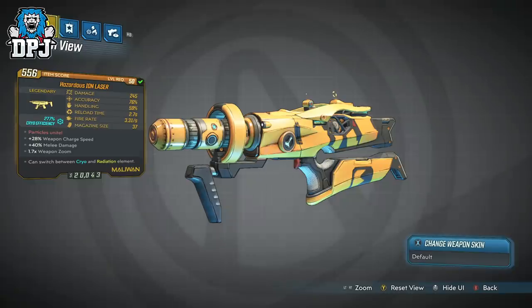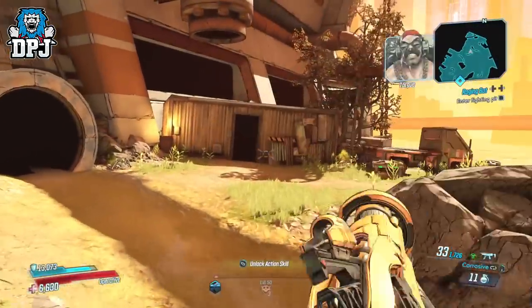The anointment is Particles Unite: plus 28% weapon charge speed, plus 40% melee damage, with a 1.7x zoom.